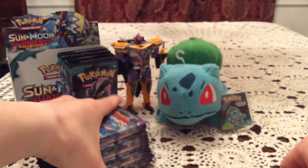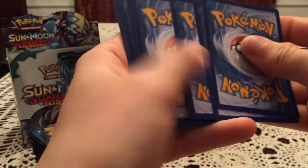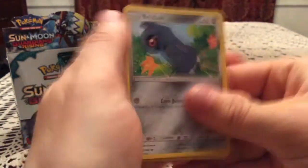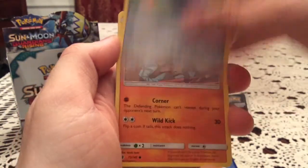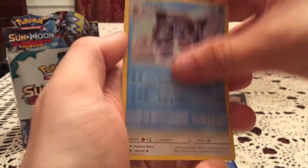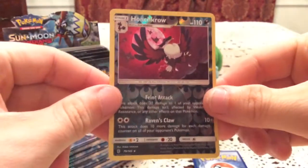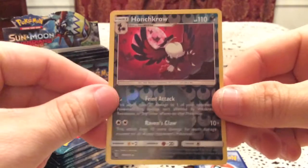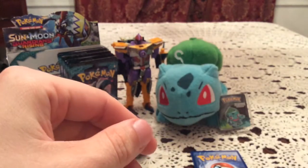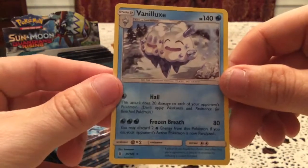Next pack is a Tapu Koko artwork. We start things off with a Beldum, Rockruff, Machop, Trubbish, Delibird, Glalie, Wachog, and Multi-Switch. The reverse is a Honchkrow — a rare reverse, and I think I need the normal rare of that too. The rare is a Vanillux, which I know I need. Pretty nice.